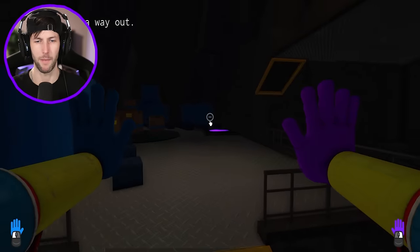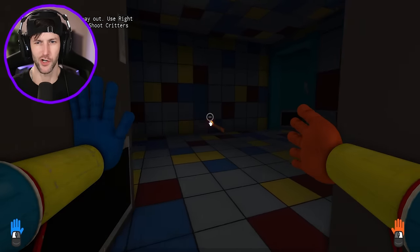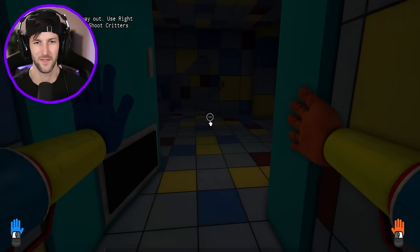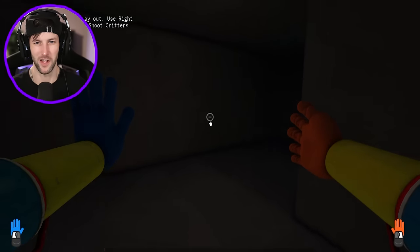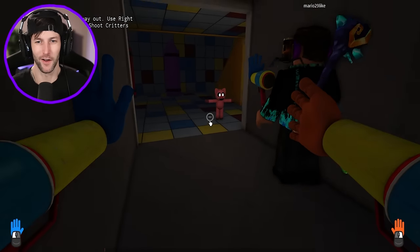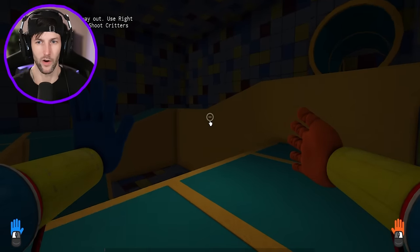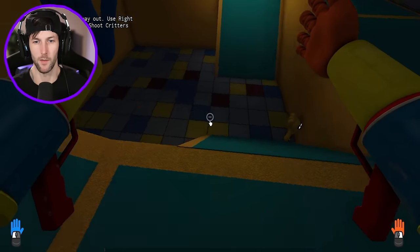We gotta figure out how to get that power on. Find a way out. Use right hand to shoot the critters. We're gonna be running into the smiling critters now. I hope you guys are ready. This part was creepy. I guess we gotta go through here. That scared me. Look at the critters. They're so crittery. The creepy little critters. Kickin' Chicken. Get out of here, bro. You don't scare me.